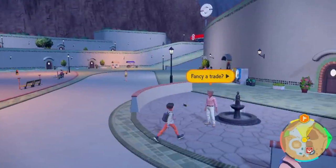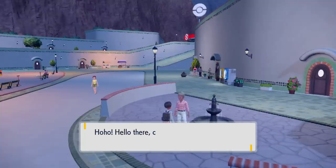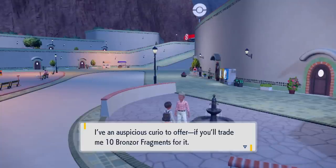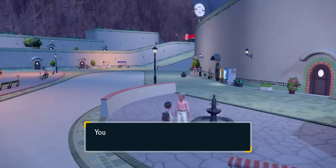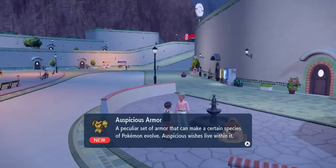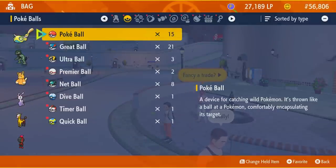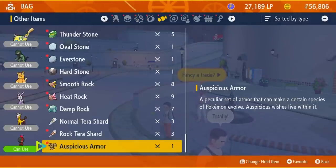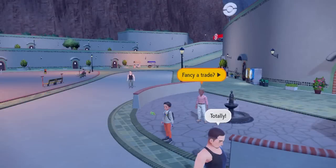Once you have the 10 Bronzor fragments in Scarlet or 10 Sinistea chips in Violet, come talk to this man. He says he has an auspicious curio to offer if you'll trade him 10 Bronzor fragments. He gives you the Auspicious Armor in Scarlet, and the Malicious Armor in Violet. That is how you evolve Charcadet into either Armourouge or Cerulege — it works kind of like a stone where you just use the item on your Charcadet and it'll evolve at any level.